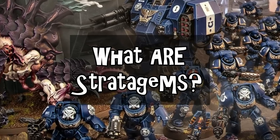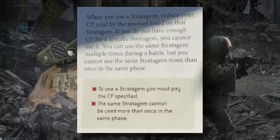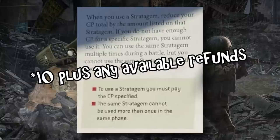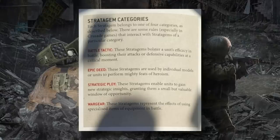First, let's talk about what exactly a stratagem is. Stratagems are special abilities that you can use throughout your games, and using them costs you a resource called command points. In 10th edition, each player gains one command point at the start of each player turn, so you'll have usually about 12 to play with over the course of a game. Some units give you the opportunity to gain more command points or let you use stratagems for free, so constructing your army to use command points most efficiently is an important part of list building.